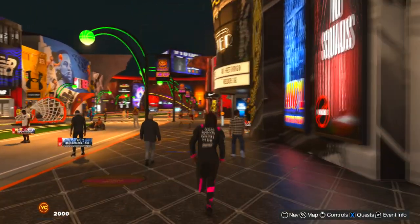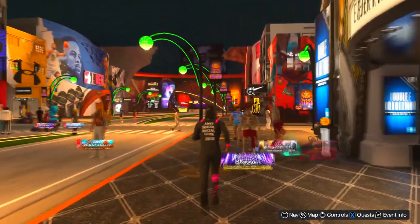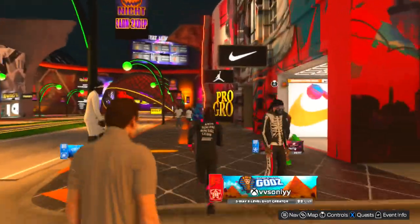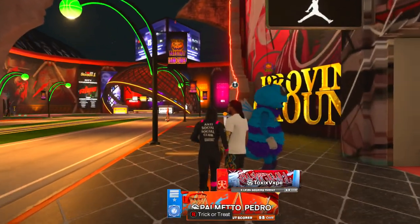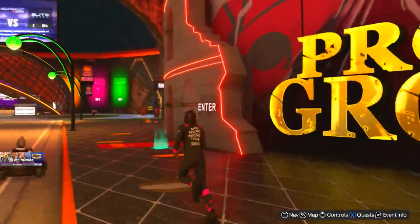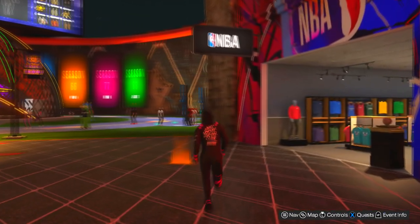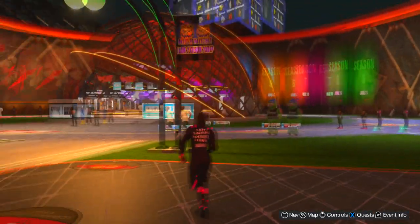Converse — 2000VC, that's fire. Continue down and grab this Nike one — a witch hat and 500VC. The last one on this side is gonna be in front of the NBA, close to where you started. Grab that — hypno glasses.